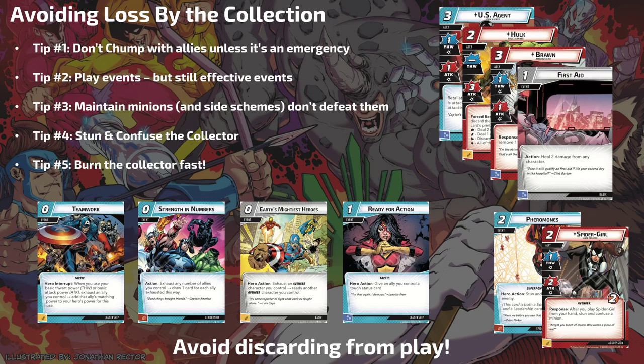Spider-Girl is great — put her out, stun and confuse a minion, and that gives you two turns of not worrying about it, two turns to empty the Collection. Pheromones on the villain — just allow the minion to hit you while the villain is stunned and not scheming. With side schemes, you'll have to deal with their threat icons, and hopefully it's not a crisis icon. Try to not defeat them, or stretch it out and get the Collection really low so you have room when you finally do defeat them — because if you defeat a minion and then a villain kills an ally and you get Caught Off Guard in the same turn, that's three things to the Collection.